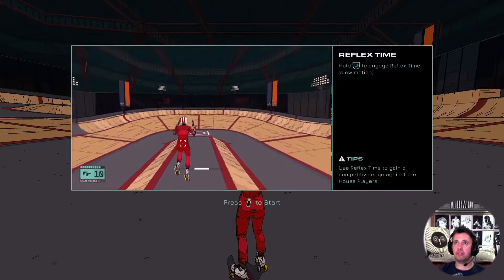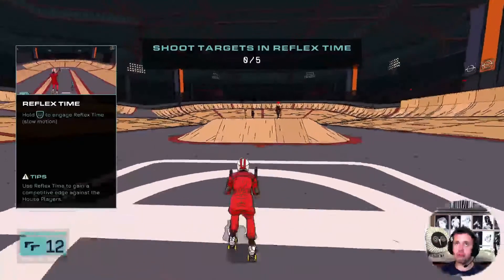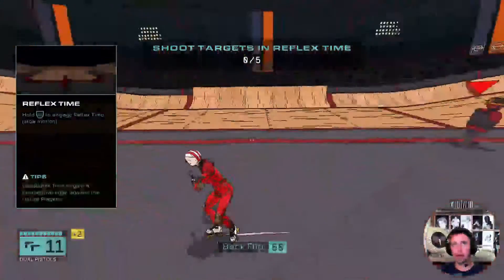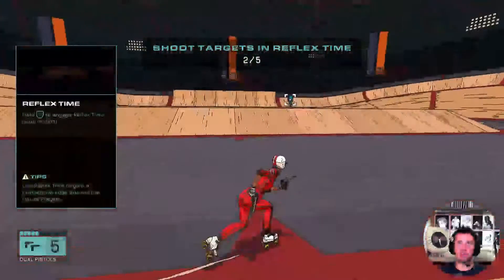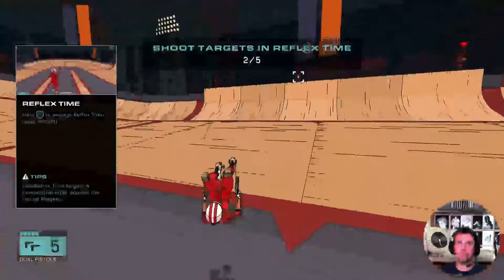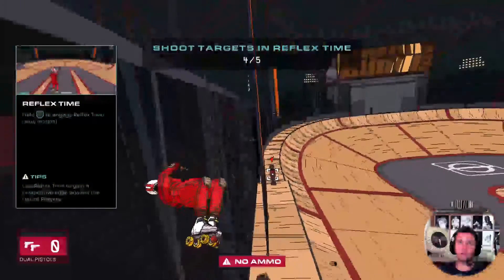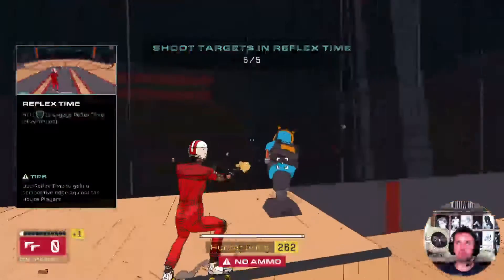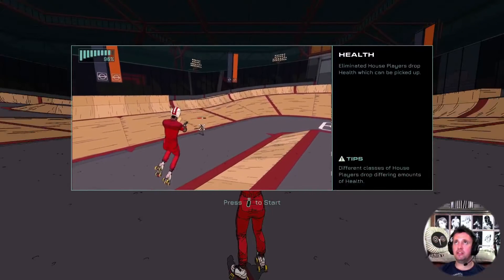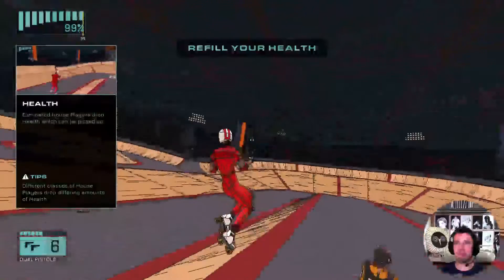Reflex time: hold L2. She targets with reflex time — oh R2, okay yeah, that's more like it. A little bit of grinding, I'm a skate wizard! Eliminated house players drop health which can be picked up.